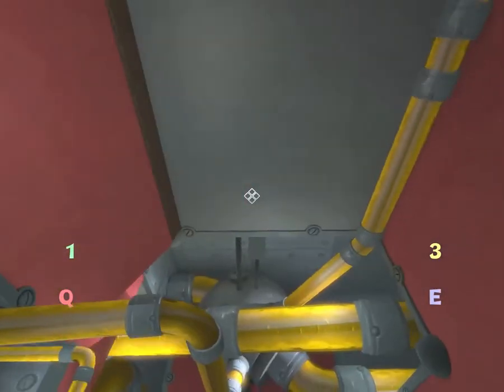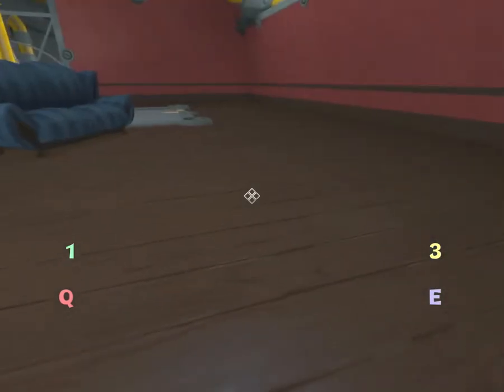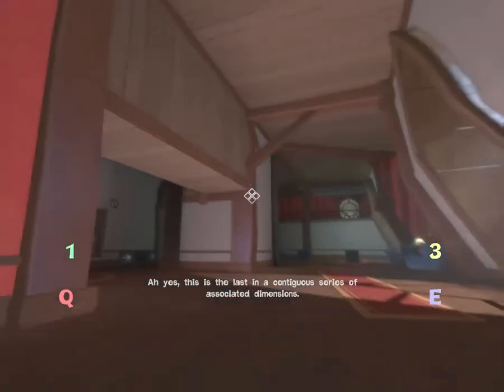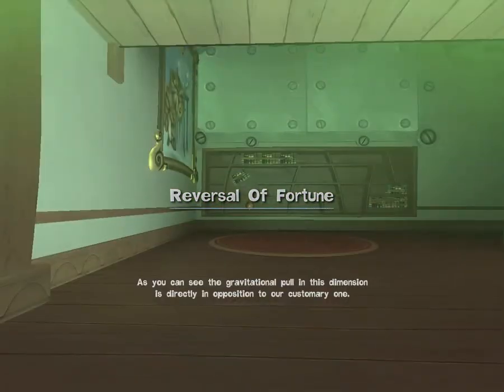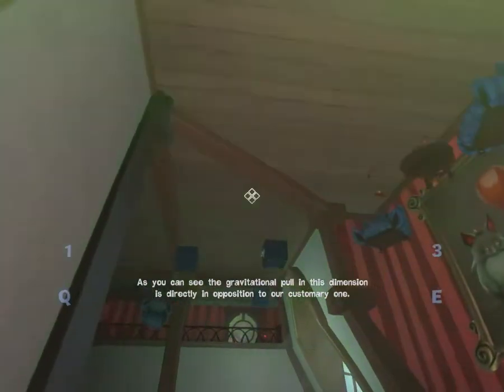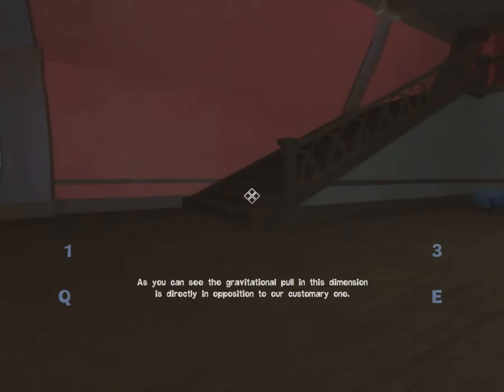Be good to know why he's trapped in whatever he is. This is the last in a contiguous series of associated dimensions. As you can see, the gravitational pull in this dimension is directly in opposition to our customary one.